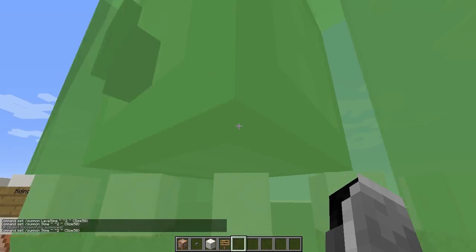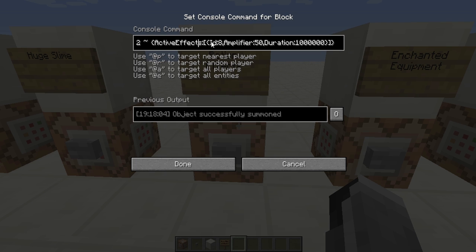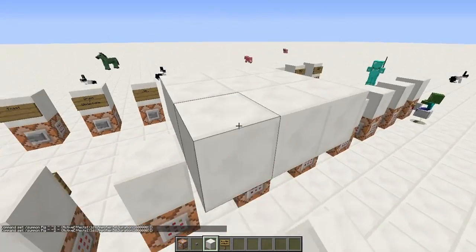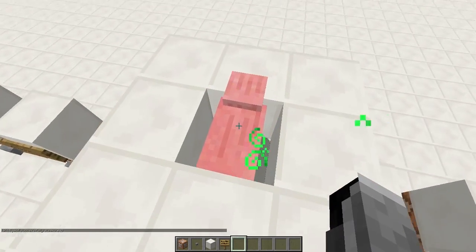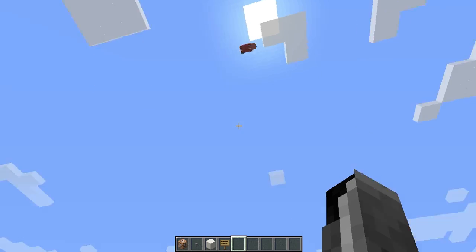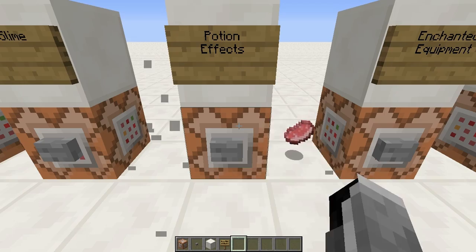Don't put the size too high because I've crashed my game several times because of it. Next is a mob with potion effects using the ActiveEffects tag — square brackets, then curly brackets for each effect. A potion effect requires an ID, an Amplifier, and a Duration. The amplifier is how strong the effect is and the duration is how long it lasts. I gave this zombie a jump boost amplifier of 50, so he jumps very high.